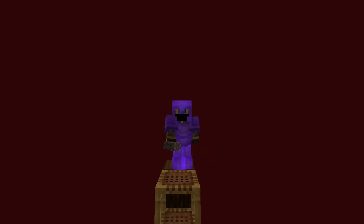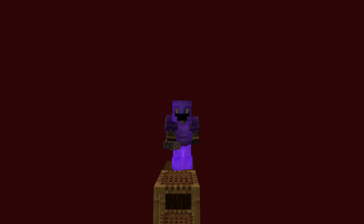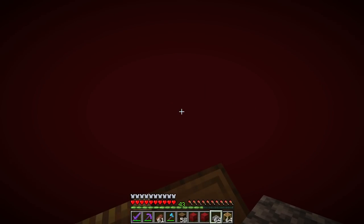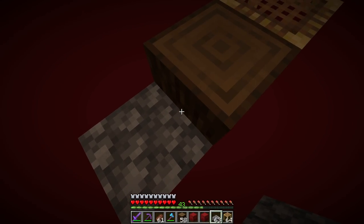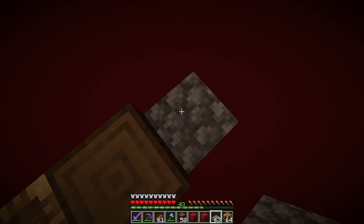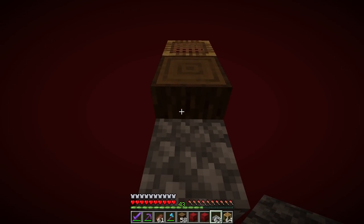First we need to stop ghasts from spawning. For a ghast to spawn, you need a solid block with a 5×4×5 block-free space above it. Ghasts can spawn above the world height limit too. A half slab prevents this because mobs can't spawn on lower half slabs — same with glass and leaves. Find the center block, build one block off the scaffolding, then place 24 slabs to create an outer ring covering all magma blocks.